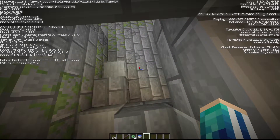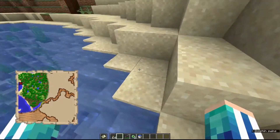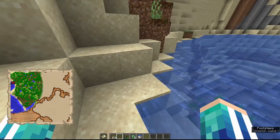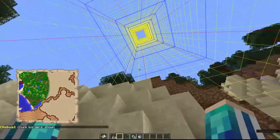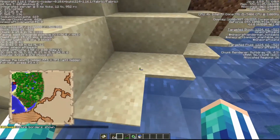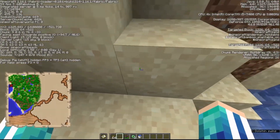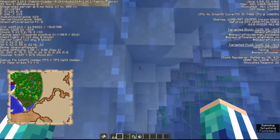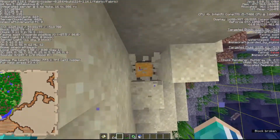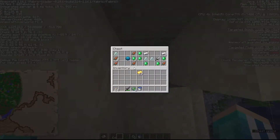Another useful feature with chunk coordinates: if you know you have a buried treasure really close to you, pull up F3+G again to see chunk borders, then pull up F3 and look at your chunk coordinates. Now you have to go to 9 and 9 — your buried treasure will always be at the 9 and 9 chunk coordinate.